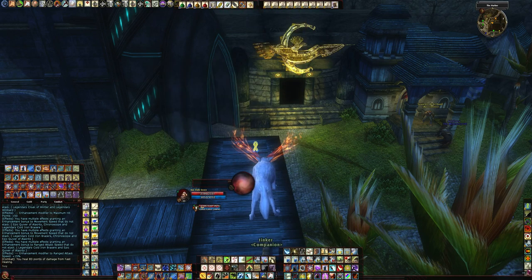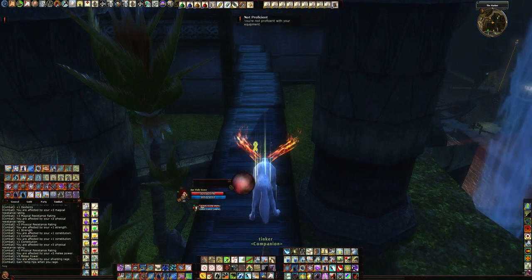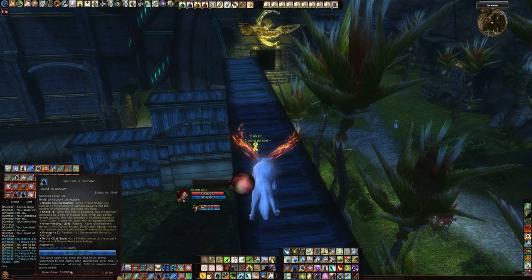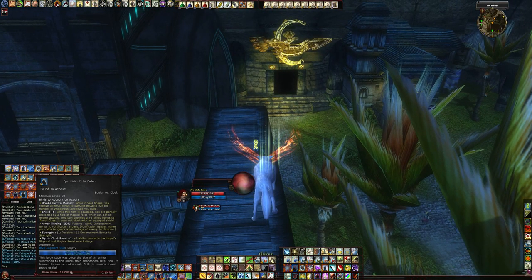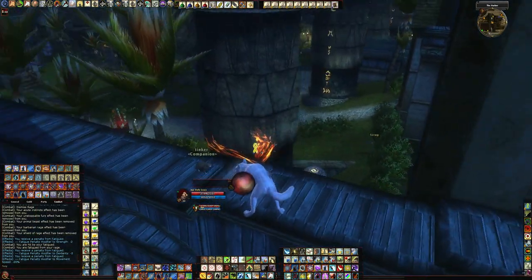I do have a few other weapons I switch to. I'll explain some of my Switch gear. I think they're nerfing this soon, but the Blood Feast you get from Raging gives an extra thousand hit points — helps with survivability. I try to do that every time I hit Rages. Also, some simple Switch gear I use is the Epic Hide of Fallen — basically for Druidic Survival Mastery. While in Wildshape you receive a Primal Bonus to damage equal to half the number of Wilder's Door Feats. It's actually a really big DPS boost. I'll switch over to that in raids or if I need a DPS boost.